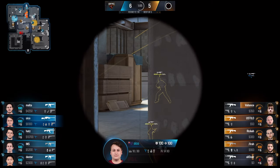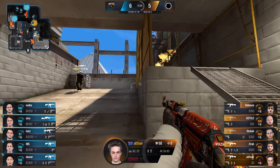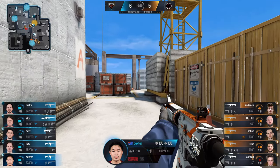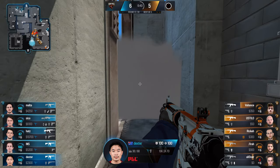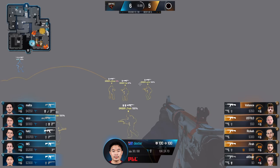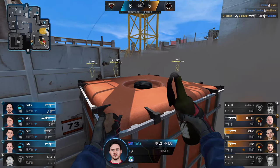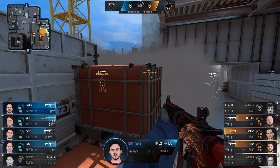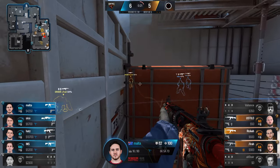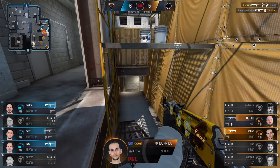Ali and valiance must be doing okay — valiance is still viable in this round, but ali on 8 HP means a swift breeze could knock him over. With 45 seconds it's time to go again for Order — the clock has been their enemy in some rounds. Dexter's nade finishes valiance and ali off. Ricky comes through with a trade onto dexter. The molly is going to stop the plant. The spray from malta is so close to connecting — with 25 seconds they have time to outlast the molly, but the smokes need to be in play. The molly pushes him into the open and jira gets one, leaving it in a 2v3 — a winnable position for Order. They need massive individual step-ups.